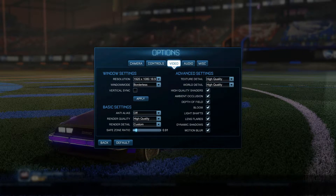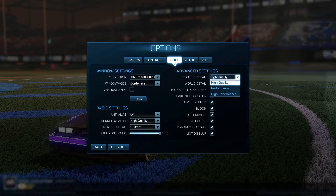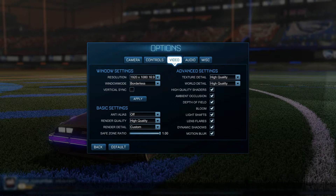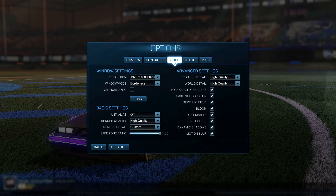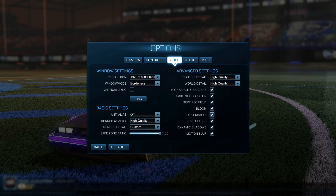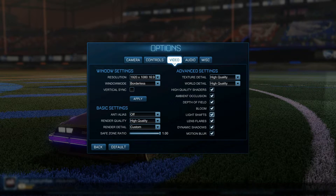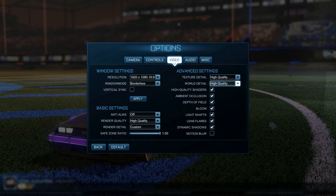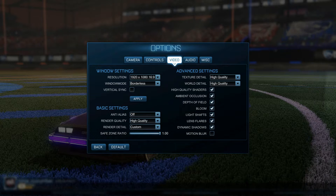The safe zone slider controls how big the UI is in the window. Texture detail has options for high performance or high performance — I'd prefer high, medium, or low once again. There are quality toggles for things like light shafts that I'd also prefer as drop-down box options with high, medium, low rather than just tick boxes. Motion blur is off, obviously.